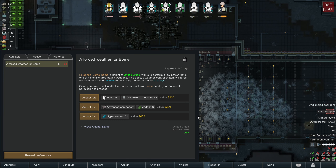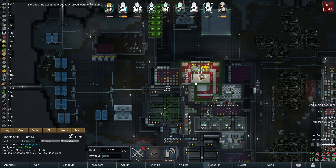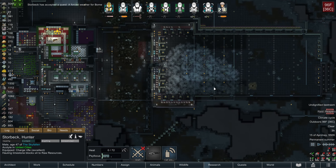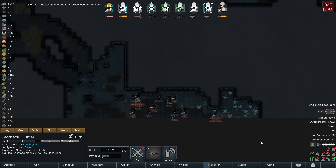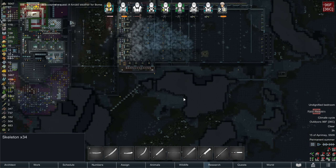Alright, so we got a raid of reapers and a forced weather from Boam. Boam wants to force a rainy thunderstorm for 5.2 days. I will do it for honor for Storbeck. Raid of reapers - got 31 and 34 - and they are preparing.